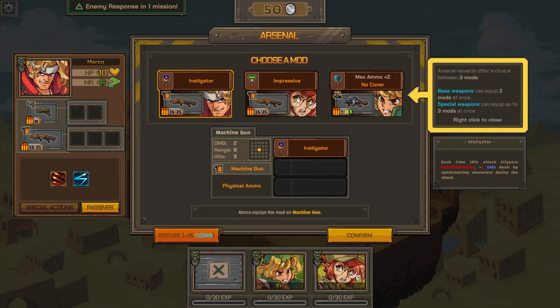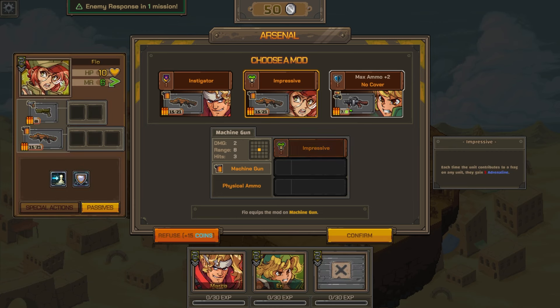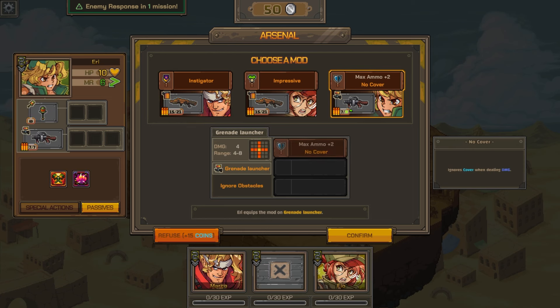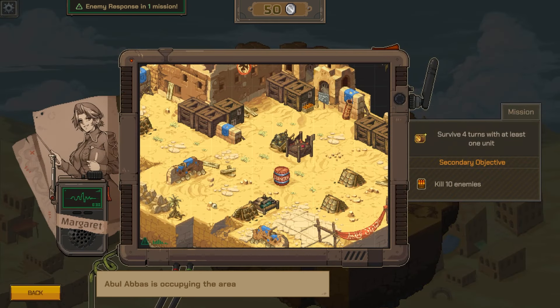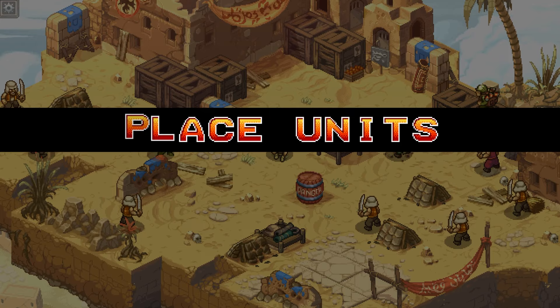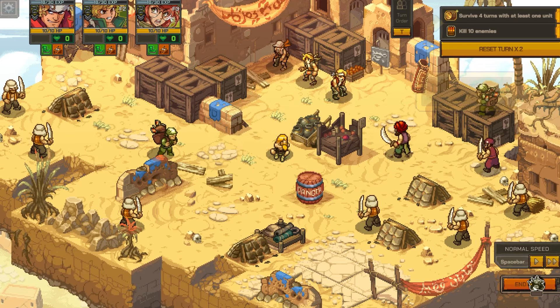Arsenal rewards offer a choice between three mods - base weapons can equip two mods at once, we can equip three mods at once. Instigator synchronize attack: during the attack, Marco equips this machine gun, Fio equips this. Machine gun - she has max ammo plus two, no-cover - ignore cover when dealing damage. I'll take that. Kill ten enemies, survive four turns with at least one unit - there's going to be a lot of units. We can blow that up probably too.